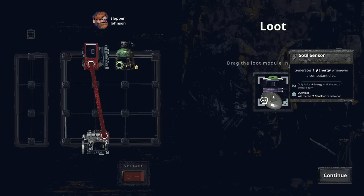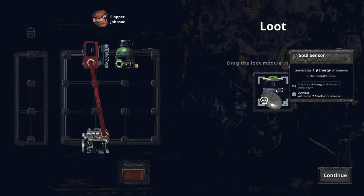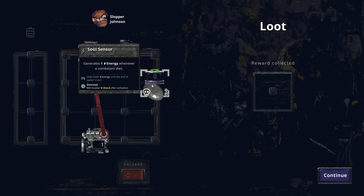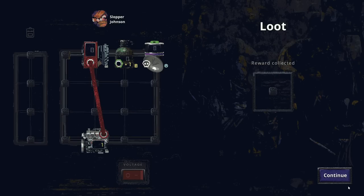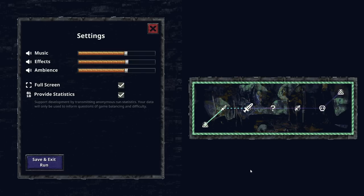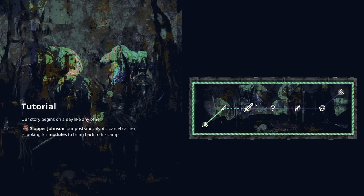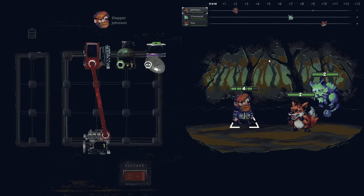Drag the loot module into your rack. It generates energy whenever a combatant dies, holds energy until the end of the owner's turn, and will receive shock after activation. I'll just drag that in there for now. There's mostly ambient noise in the background, so it's hard to audio balance that.